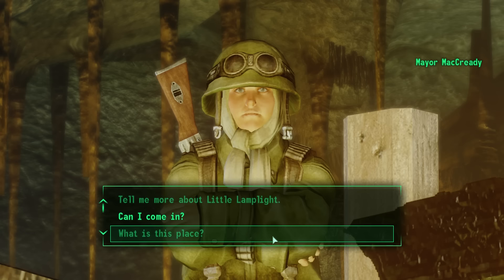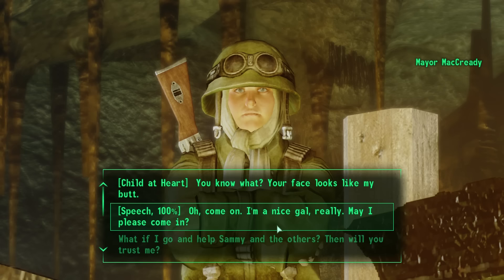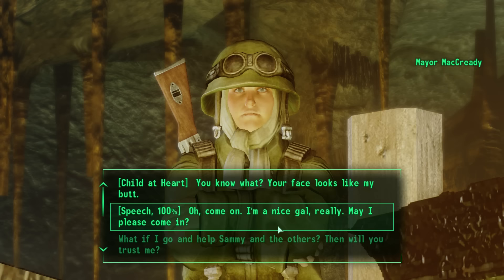Paradise Falls is a long walk from here and we need a place to sleep right now. We have two options to convince McCready to let us in before completing his quest. We can pass a speech check to say: 'Come on, I'm a nice gal, really. May I please come in?' And McCready replies: 'Well, okay. But you better not be lying or else we'll shoot you.'